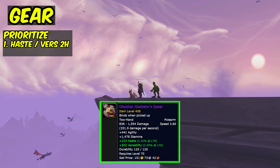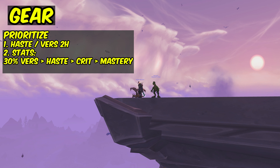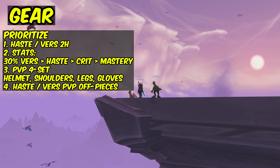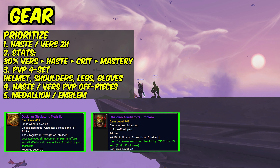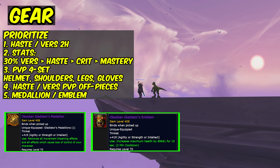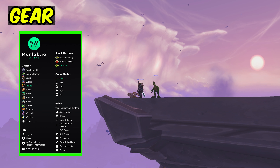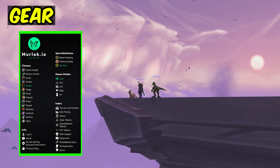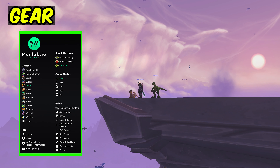You want to prioritize getting the haste conquest weapon. As a hunter your biggest DPS upgrade is your weapon. For stats on your gear you want to prioritize 30% versatility, haste, crit, and then mastery. Next you want to prioritize the four-set PvP gear — try to get the helmet, shoulders, gloves, and legs for the four set. For the PvP off pieces go for haste in every single slot. For trinkets, I always run medallion and emblem for extra survivability, especially since I don't have best in slot gear. If you do have best in slot, then insignia of alacrity is the go-to with medallion. For best in slot crafting gear, I will defer to murloc.io — there are a ton of craftable best in slot items you can farm or buy the mats for. Either get a leatherworker or a jewelcrafter to make them, or use a crafting order.